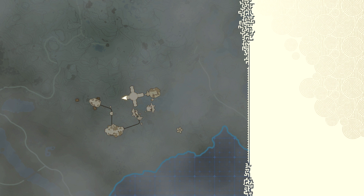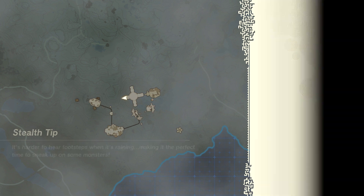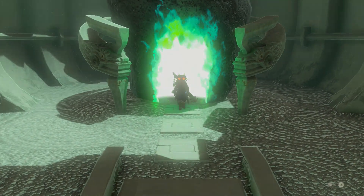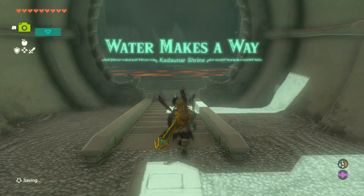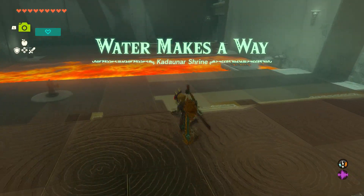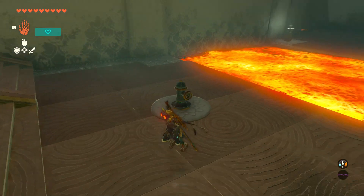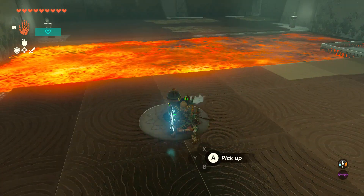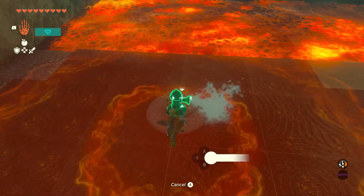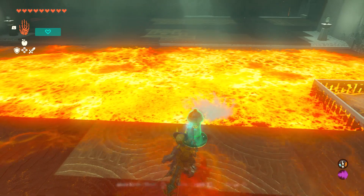There's another one of the little star islands. I guess while we're here we might as well check that out. And then we'll just — when we find a pedestal that we can't read, water makes a way. When we find that pedestal that we can't read, we'll go back down to the surface and get the geoglyph.